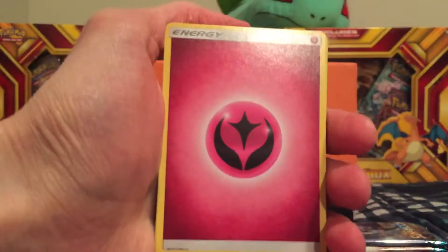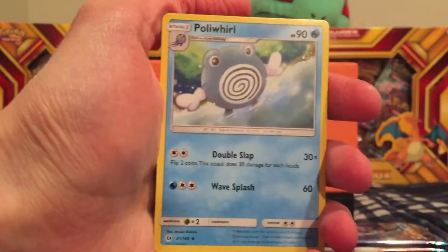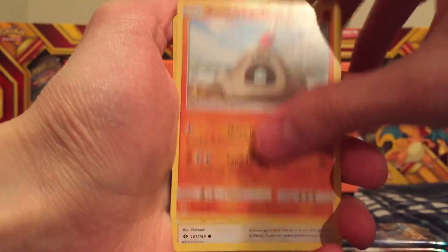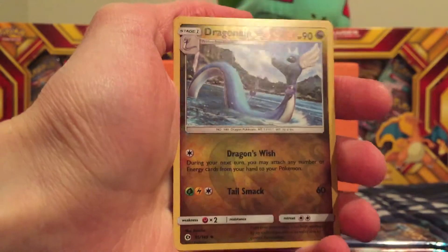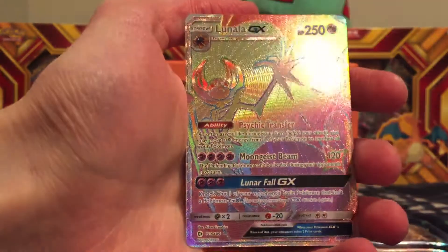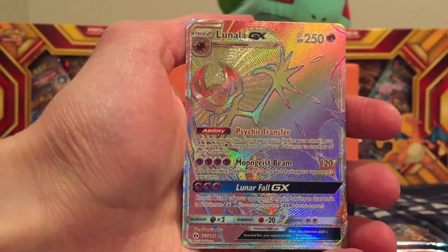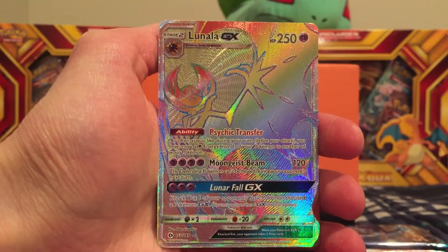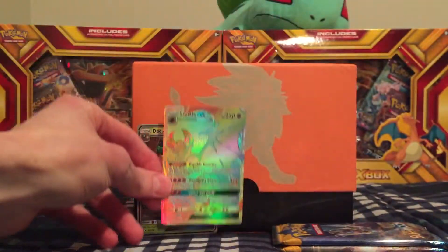Fairy type energy, Golbat, Dragonair, Poliwhirl, Poliwag, Sandygast, Eevee, Crabrawler, Mareanie — reverse holo Dragonair, very nice card — and the rare is — oh wow — we got the rainbow rare Lunala GX! What a beautiful card. That is my first rainbow rare of this set. Very excited about that — that is going right in the back.